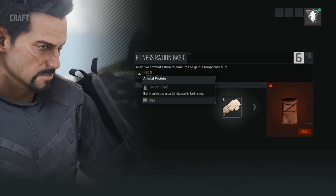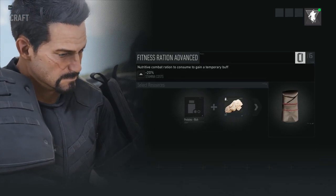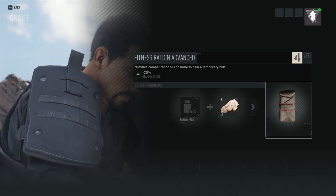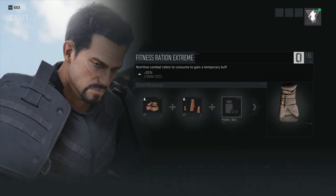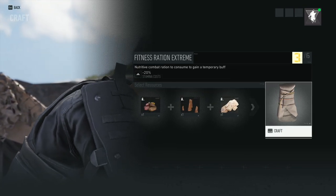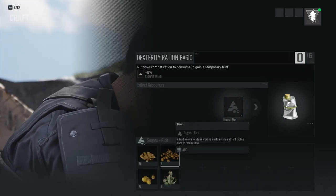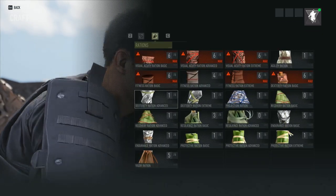What I use all the time are the rations for fitness — they have a 20% reduction. This consists of both basic and extreme: the extreme has 30 minutes, the basic has 10, and advanced has 20. They're also not hard to craft — the basic version only requires a protein, which you can get from killing animals or any protein in general. I find the stamina reduction ration really useful when running around. With 20% stamina reduction you'll notice quite a difference; you can run much further and do a lot of other stuff.